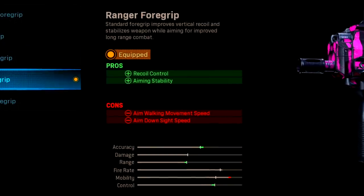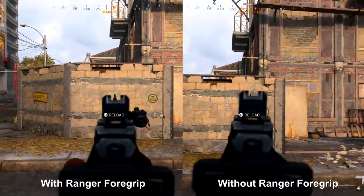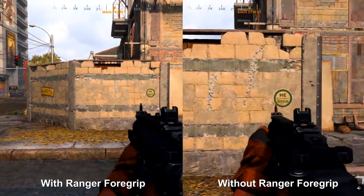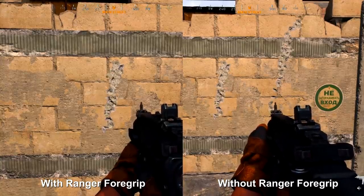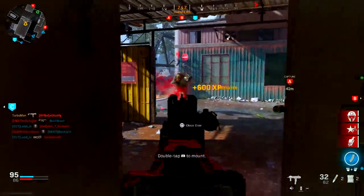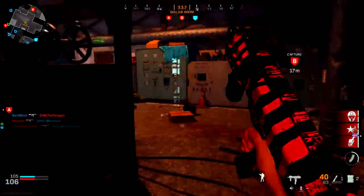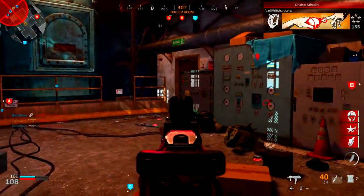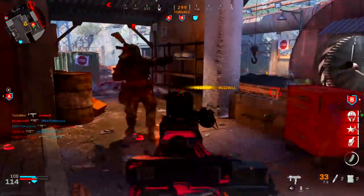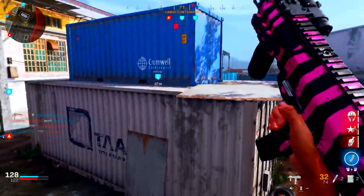For the under barrel, I'm using the Ranger Foregrip. It increases recoil control and aiming stability. The cons — aim walking movement speed and aim down sight speed — are barely noticeable because the other attachments negate them. Exclusive Ace actually did some testing and confirmed the cons are not noticeable at all, so shout out to him.